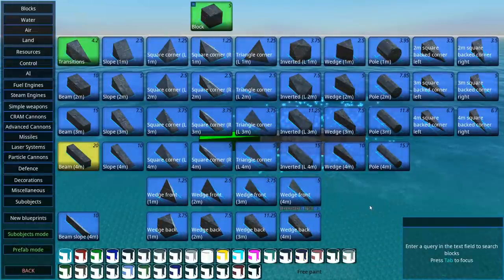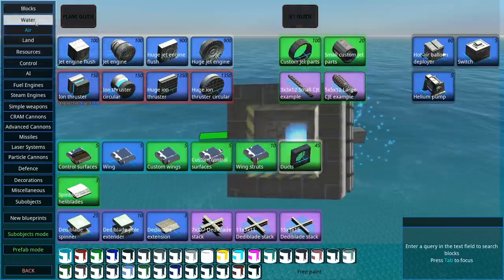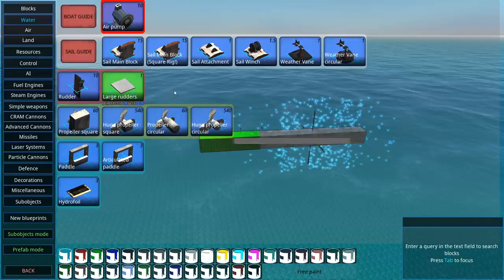Today I want a water skimmer melee craft, which is designed to kill an enemy without completely destroying itself. We already have our nukes, we have other small ramming craft, but now we're going to have a proper one. It's likely going to use custom jets, hydrofoils to simply bounce along the water, and it's going to shred everything in front of it.